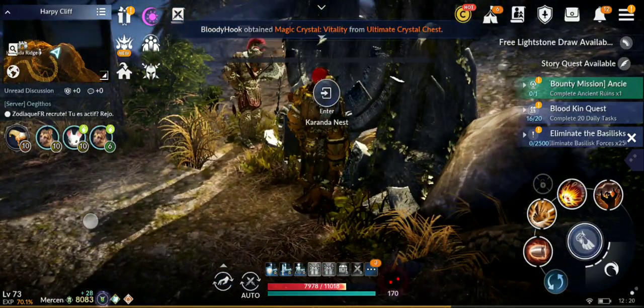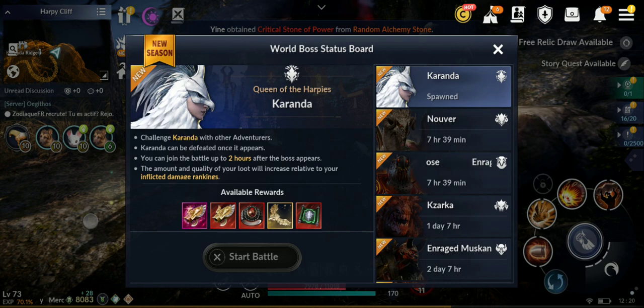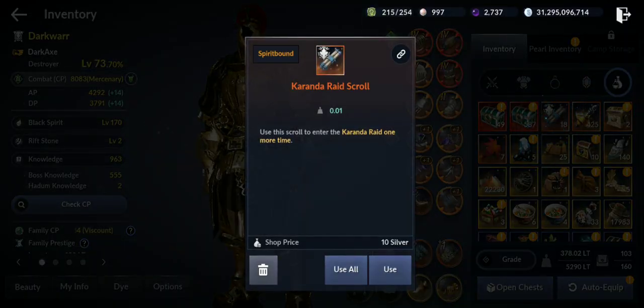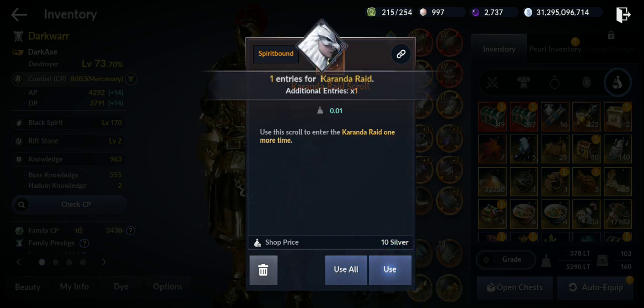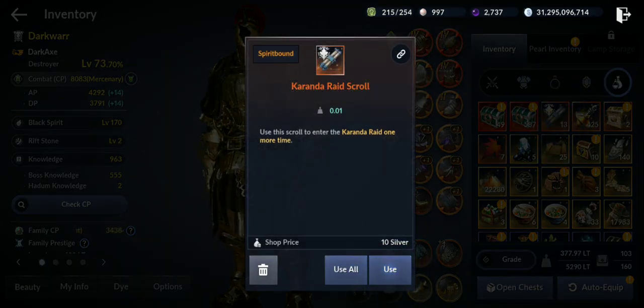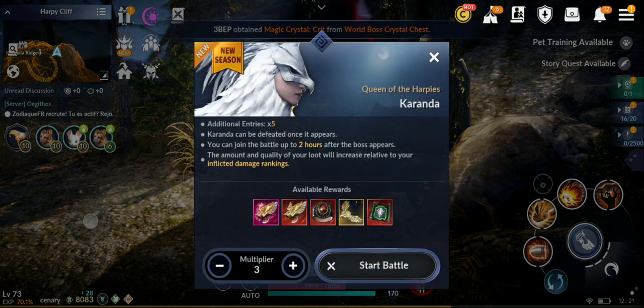Let me check how to increase the multiplier — they said we can do that for wall bosses. I found it: you open the boss and then you can select the multiplier. Let's try 5 first.